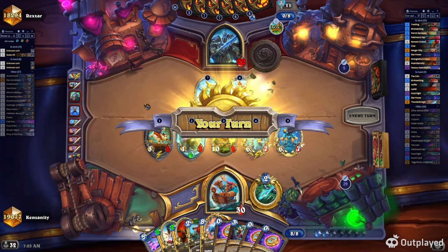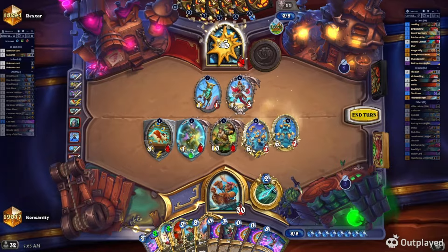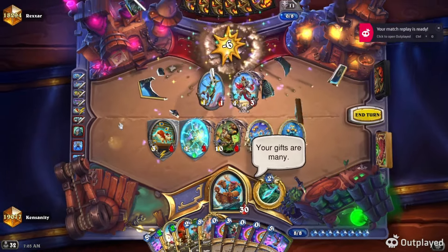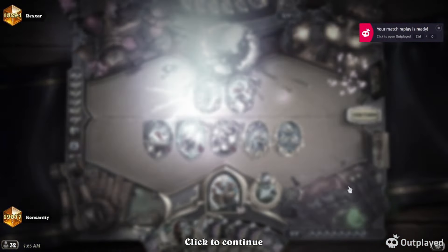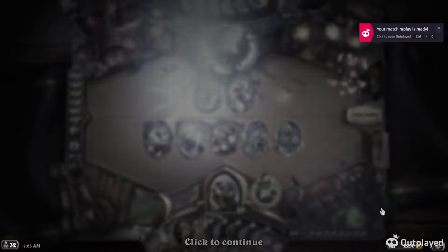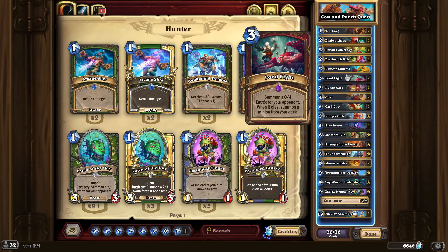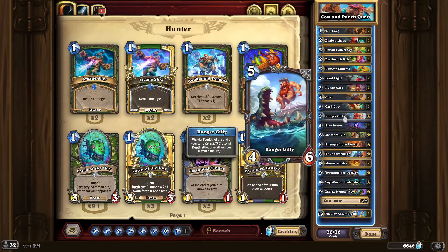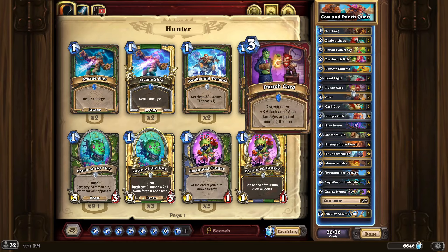This deck is pretty wild — Thunderbringer brings back itself plus a beast, Travel Master Dungar can pull Yogg, Zilliax, or any combination, and anything you pull off Travel Master is just ridiculous. You also have Factory Assembly. This deck is really fun and pretty good — it fights well into Mage. Try this — it's a good way to accomplish both the Holy Cow quest and the Punch Card quest.